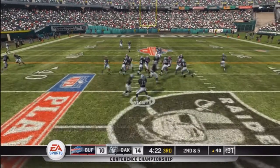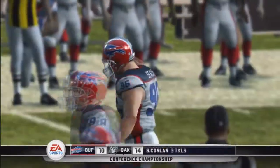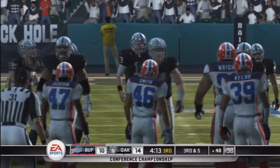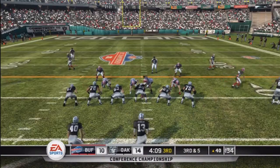Ken Stabler looking from the gun, handoff to Van Egan to the right side and he gets taken down at the line of scrimmage. You just get that feeling when a running back is just about to break one, and I feel the Raiders are long overdue.